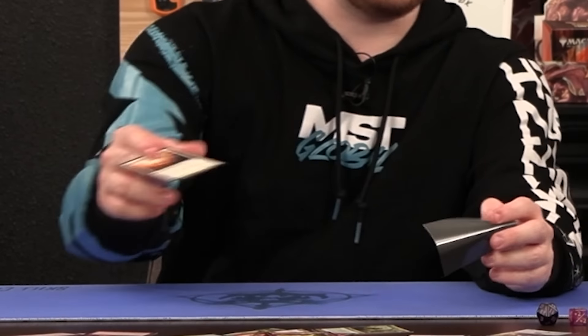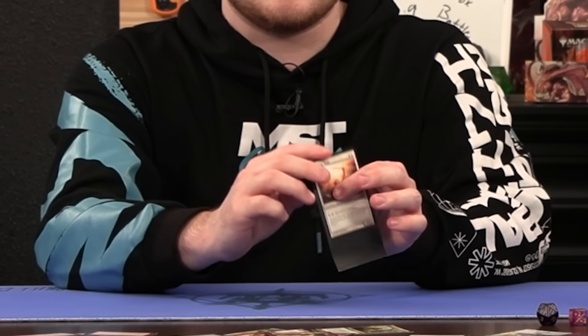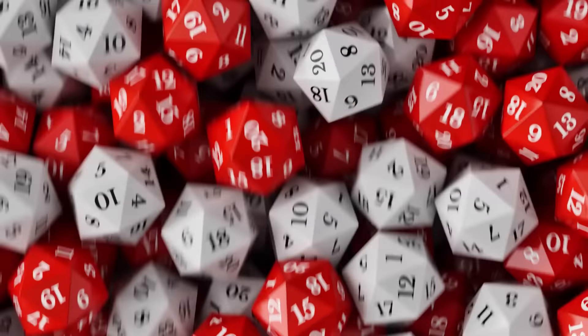To sleeve a card, you're going to pinch the top open a little bit to create a crack, and then just put the card right in there. And now it spins — just like we love to see it.